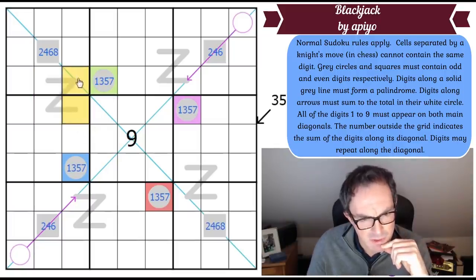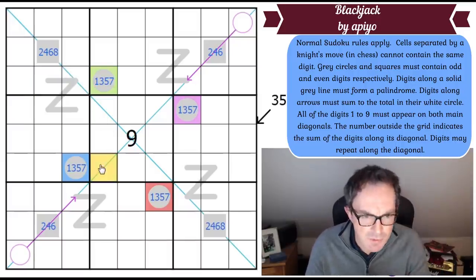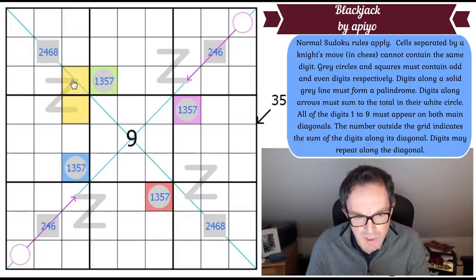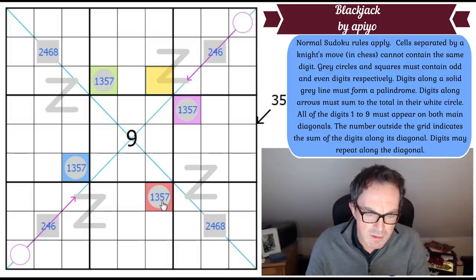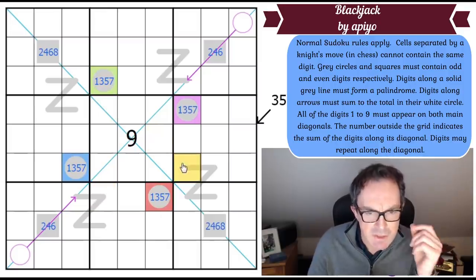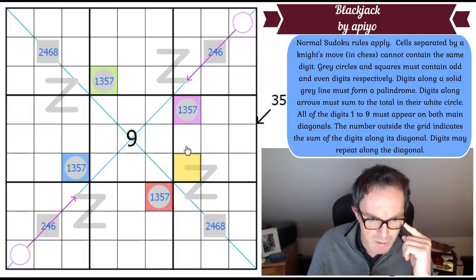Nine can't go on a palindrome either — it sees one wing of the palindrome on the diagonal. So the only odd digit that can appear on this specific palindrome is the red digit. Green, blue, and purple are ruled out. By the same logic, each odd digit can go on a maximum of one palindrome — and nine can go on no palindrome.